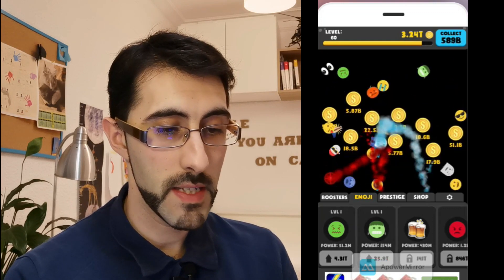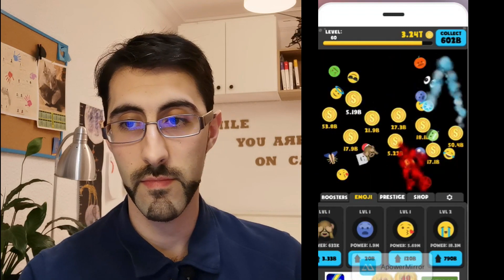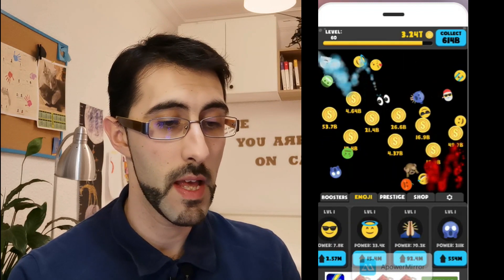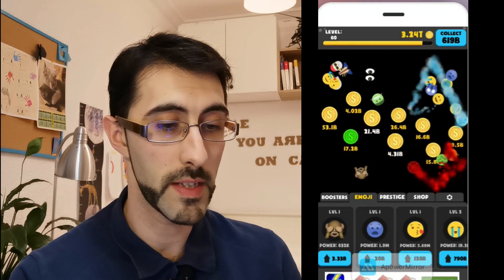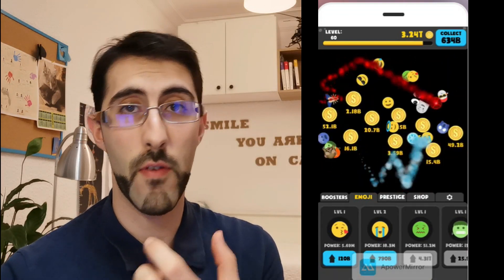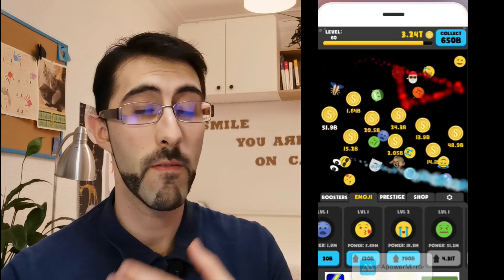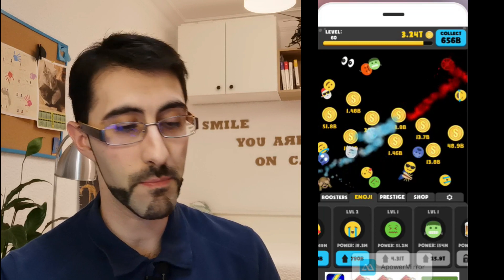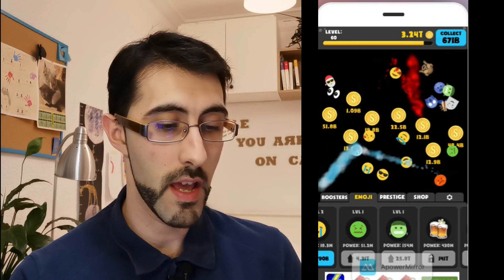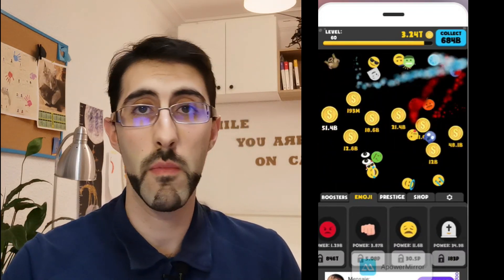Basically, as you can see right here, there are emojis all over the place hitting some coins. I've had it playing for some time, and at the end of the video I'll show you how you can make this faster and collect money quicker with one little trick. This consists of unlocking one of these emojis at the bottom of the screen.